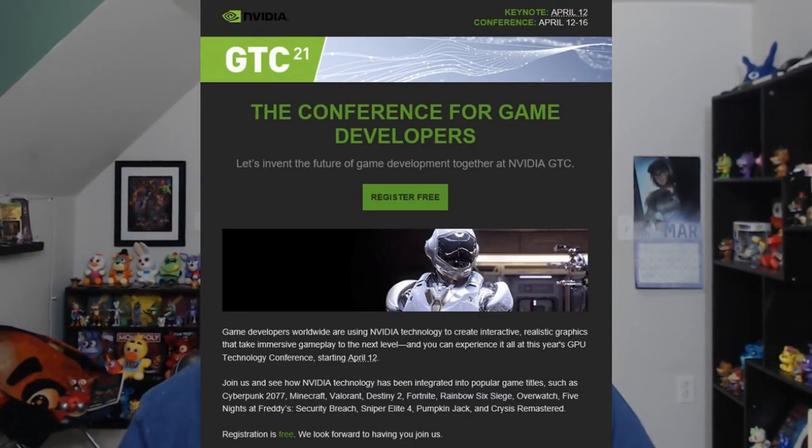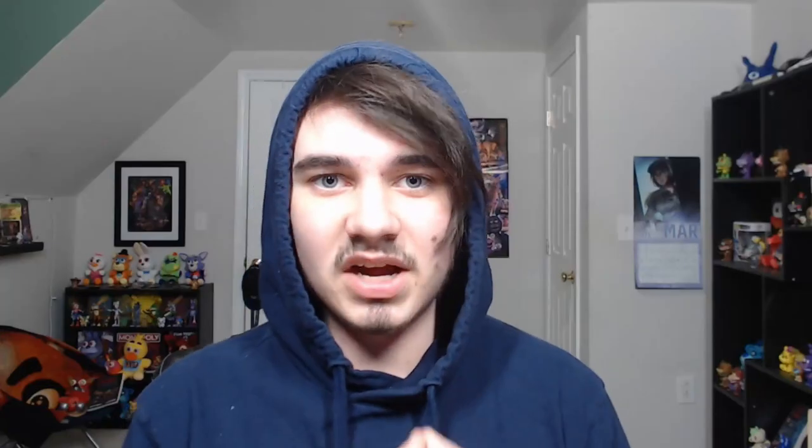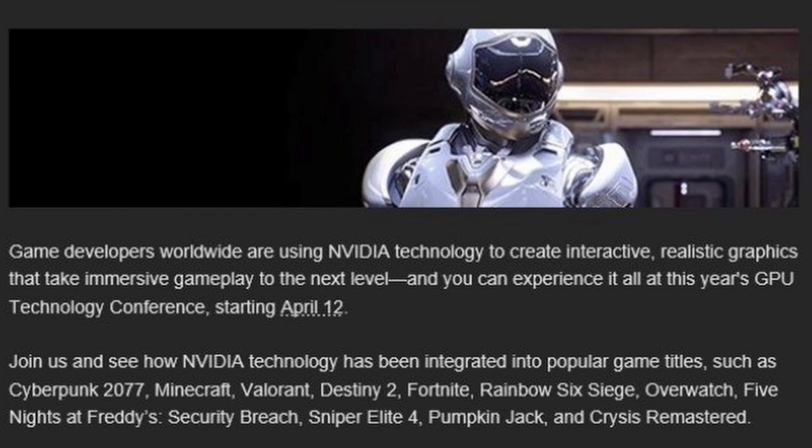People got emails from Nvidia with the following statement: 'Game developers worldwide are using Nvidia technology to create interactive, realistic graphics that take immersion and gameplay to the next level — and you can experience it all at this year's GPU Technology Conference starting April 12th.' It actually runs from April 12th through the 16th, so it's not guaranteed we get Security Breach content on the 12th — it could be any day that week. The email lists popular titles including Cyberpunk 2077, Minecraft, Valorant, Destiny 2, Fortnite, Rainbow Six Siege, Overwatch, Five Nights at Freddy's Security Breach, Sniper Elite 4, Pumpkin Jack, and Crysis Remastered.